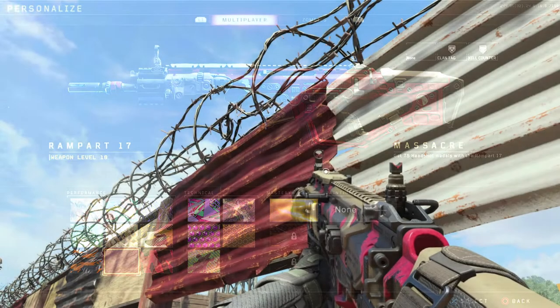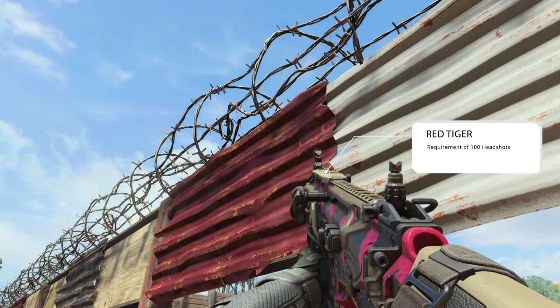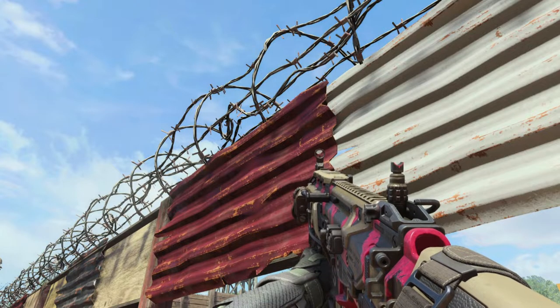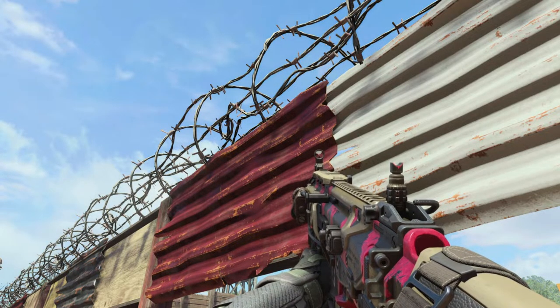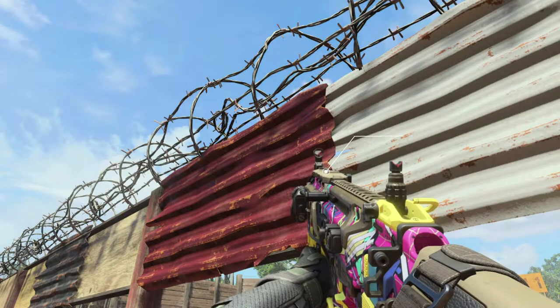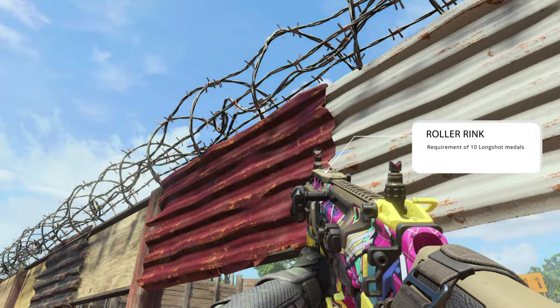Then following that we have Red Tiger at 100 headshots, which will unlock your next challenge-based camouflages for your weaponry. I think that one looks all right, but I've never really been the biggest fan of the Red Tiger.